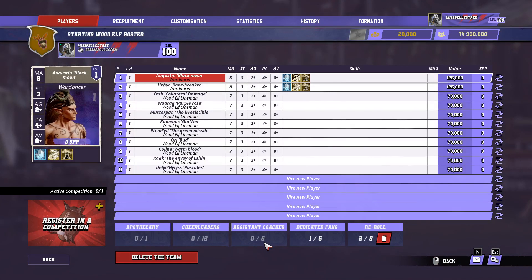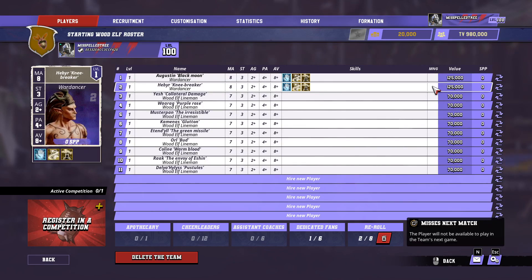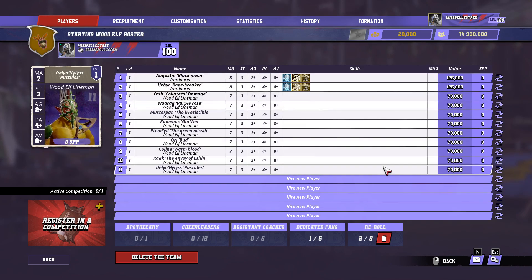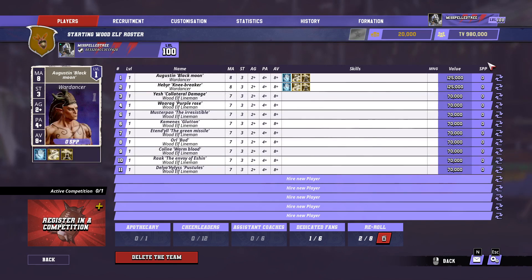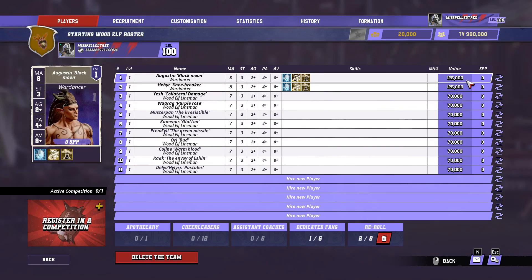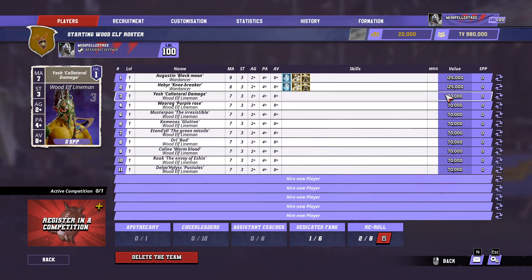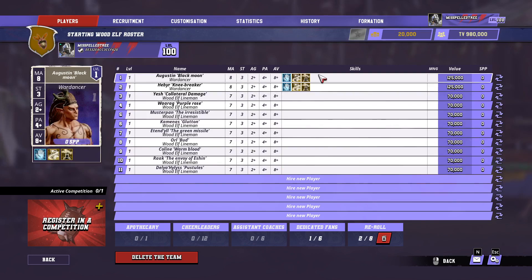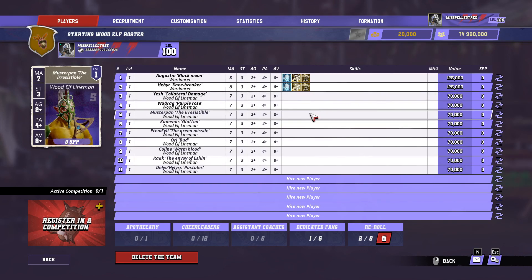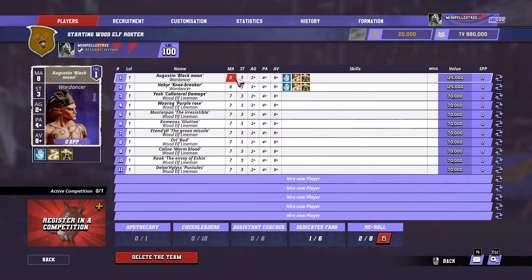The bit that I agree with on this roster - I think without question, when I'm building any Wood Elves team, the non-negotiable thing is two War Dancers. No matter how difficult it might seem to justify spending 125,000 gold out of your team value on one player at the start, no matter how much you might think 'oh I'd like the tree, I'd like the catcher, I'd like the thrower' - these simply are the best players in Blood Bowl out of the box.